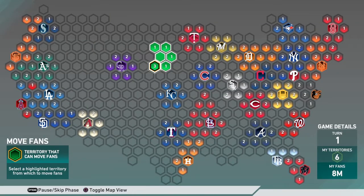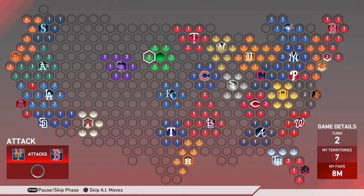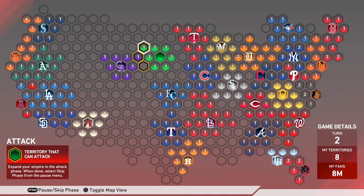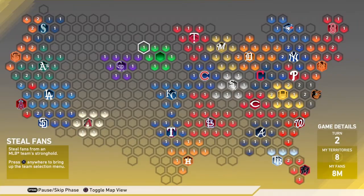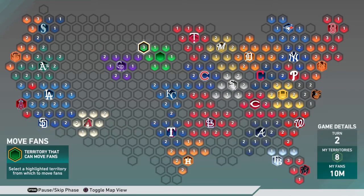In the reinforcement phase you're going to want to reinforce just one of your hexagons around your stronghold. Then go to the attack phase and spread your hexagons out as much as possible — don't have two or three in one block yet, because every three hexagons you take up you get an extra reinforcement.